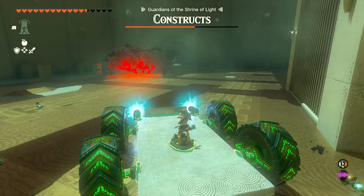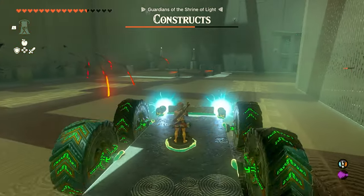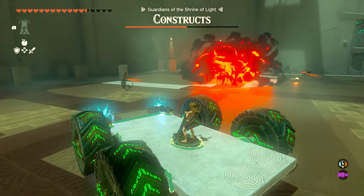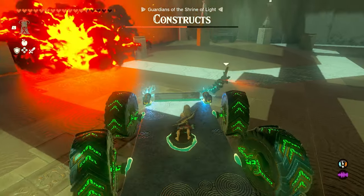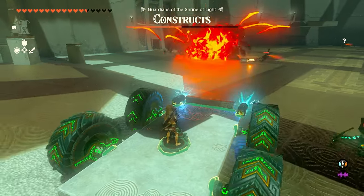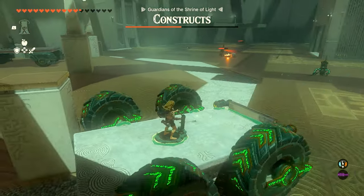All we're going to do is drive around this room and take out the constructs with this vehicle. If it's becoming a hassle and you can't hit one, you can just jump off and start hitting them with your stick. It's kind of fun to drive this thing around and try to blow them all up. You can also deal damage by running them over — hitting them with the tires or the front bumper will damage them as well.